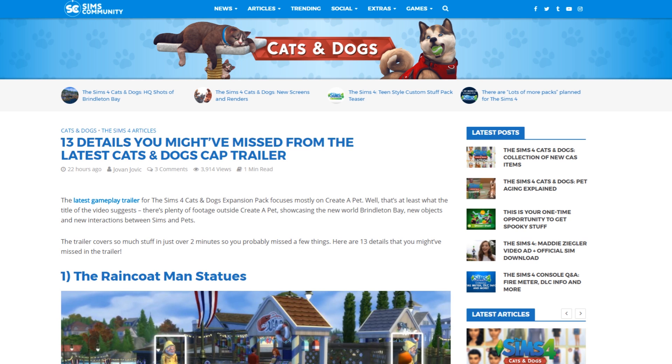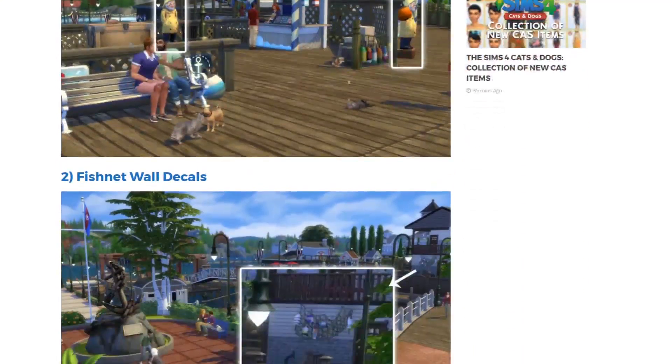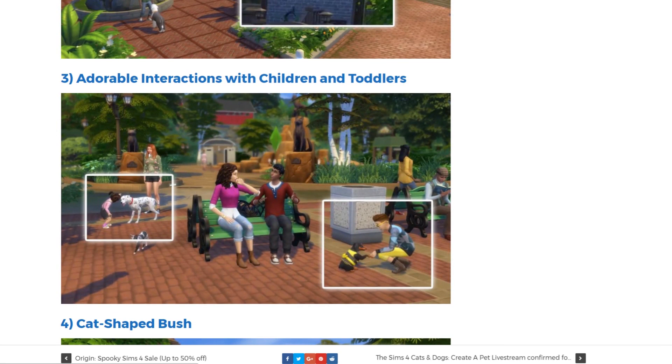The new Cats and Dogs Create a Pet trailer also showed some interesting objects and details that you might have missed. I wanted to give you my breakdown of some of the things you probably missed — for example, the raincoat man statue, the fissionet wall decals, and some of the interactions between children and toddlers. I don't want to spoil everything, so make sure to check out this article.